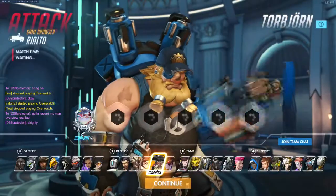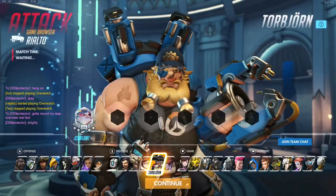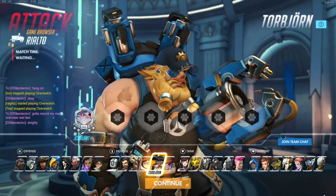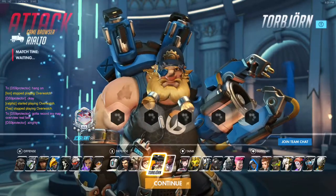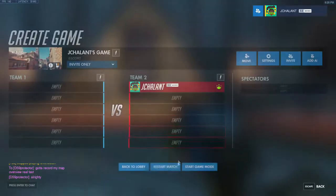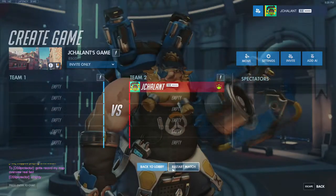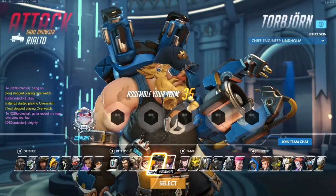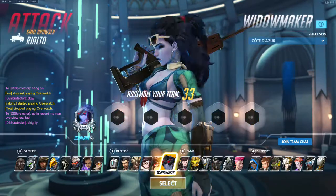Hello everyone and welcome to my Overwatch map overview of Rialto, the new map available through Overwatch. Let me make sure I have it started. Show the lobby, start game mode — yes, it is starting. Alright, now that we've got it started, normally I would pick Pharah, but this time I think I'm going to pick Widowmaker.